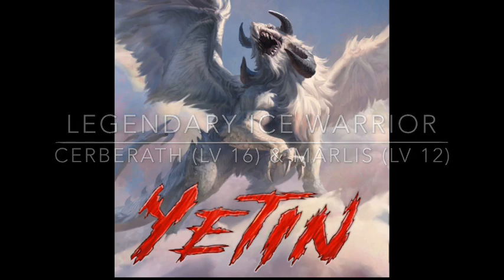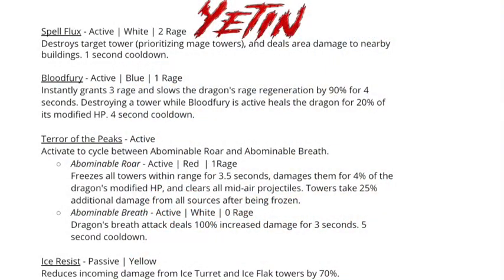Let's talk about Yeti's spells. He will have Spell Flux, which is an active white two-rage spell. We've seen this before, usually on sorcerers, but some warriors may have had it in the past. You activate it and it destroys a tower — automatically chosen, prioritizing mages — and then deals damage to towers in the surrounding area, though it's only a little bit of damage. It has a one-second cooldown.